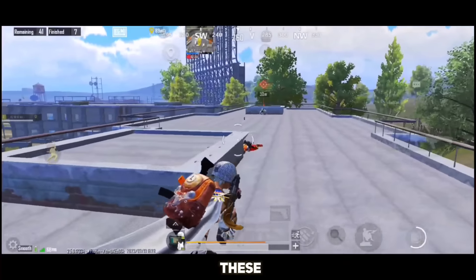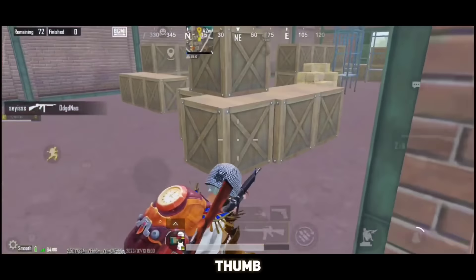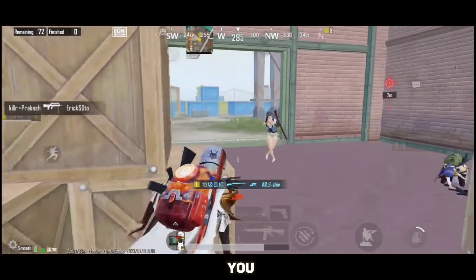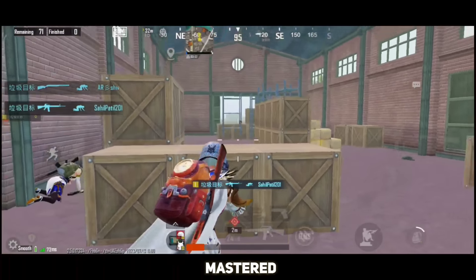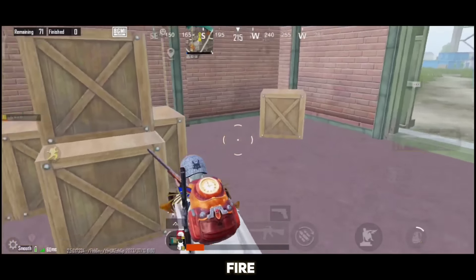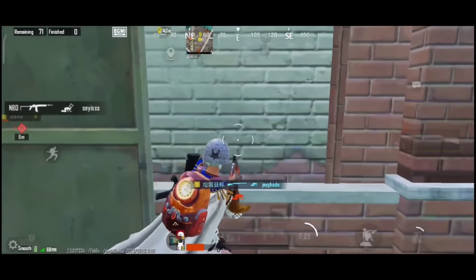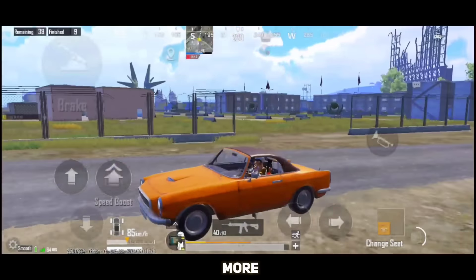Now that you have learned all types of movement necessary for close range, you shouldn't face any problems in close-quarter fights regarding movements. These are basic movements which every player should know, and they can be done by anyone on any control setup — thumb, 3-4-5 finger, anyone can master these. Now it's up to you how you use these according to your situation. Now let's move to the second part, which is hipfire.